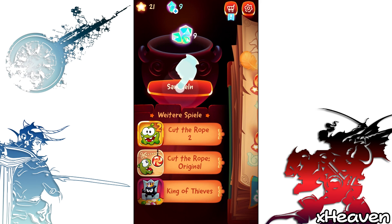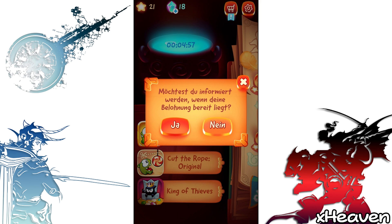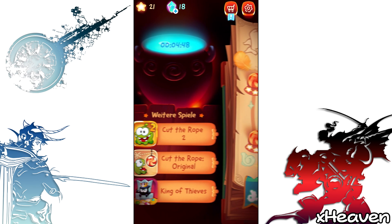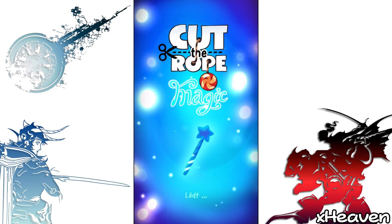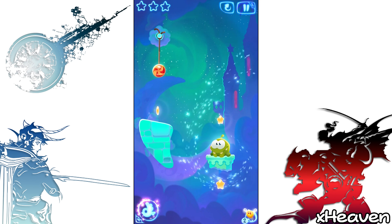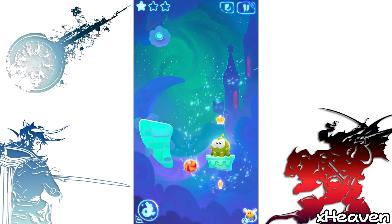Irgendwas. Das sind die Diamanten, die wir eingesammelt haben. Ihr werdet wahrscheinlich dann Zauber drängen — ja, die habe ich gespielt. Ich habe Cut the Rope Original und Cut the Rope 2 gespielt. Beide habe ich gespielt. Die waren unglaublich cool. Die sind nicht mehr auf dem Handy drauf — die habe ich auf meinem alten Handy noch drauf. Ich glaube, ich habe die bis auf das letzte Kapitel freigeschaltet. Mit Updates kamen ja immer wieder neue Sachen dazu. Habe ich die freigeschaltet — und da habe ich alles schon geschafft.